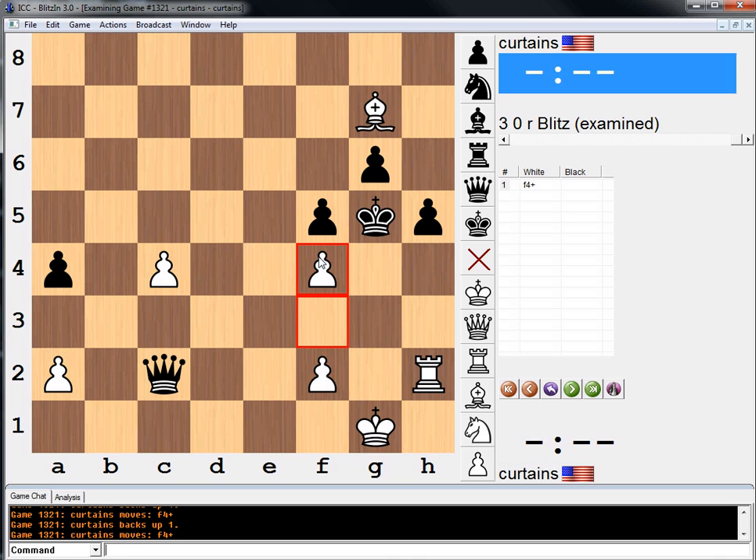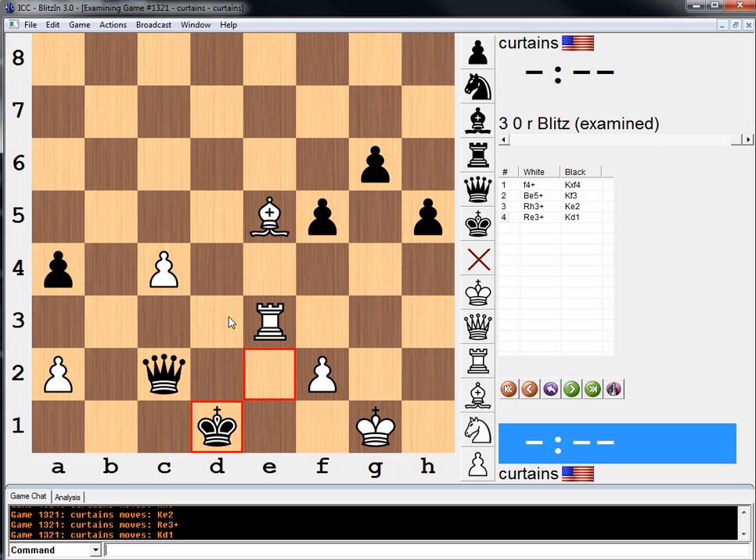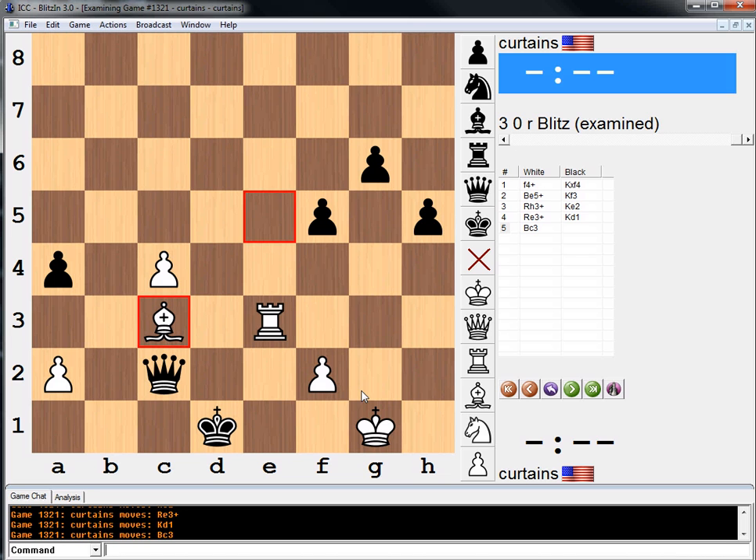After this move, he goes king to f3. Now we have checkmate both ways. Rook h3 — wait, it's not that obvious, actually, because rook h3 is king e2. Check this out: we go rook h3, he goes king e2, and then we go rook e3. He's gonna go king d1, and there's no way to stop rook e1. Any queen move loses the queen anyway. So I think it's just bishop c3 does it — bishop c3, and he's just gonna lose his queen. That's crazy.